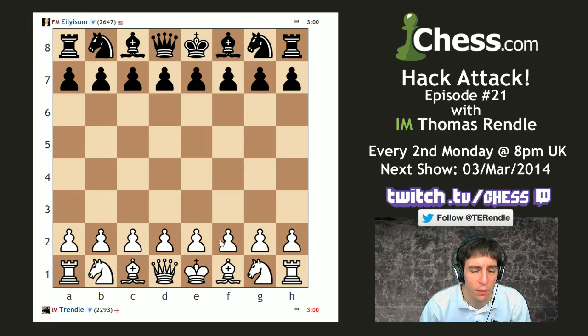I'll challenge a few people. Ooh, Elysium. 26-47. 26-47 is higher than 22-93.